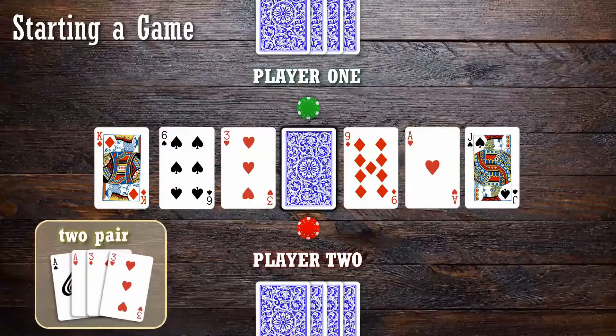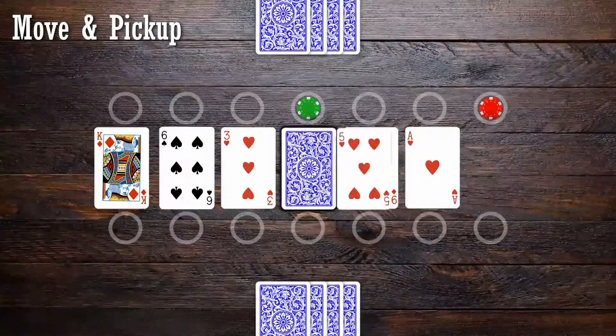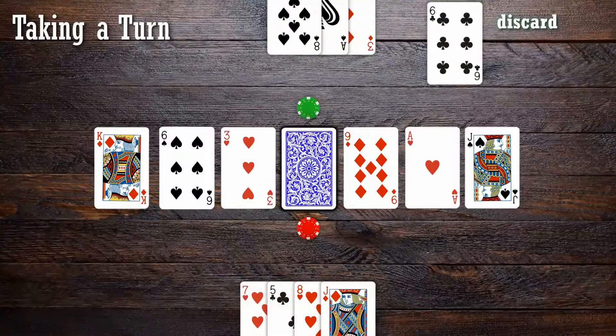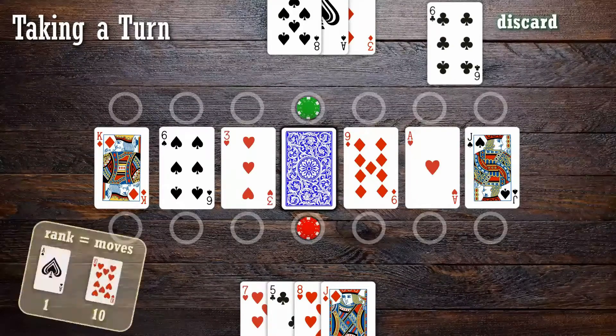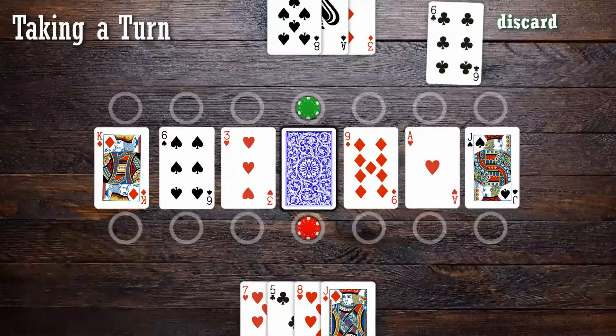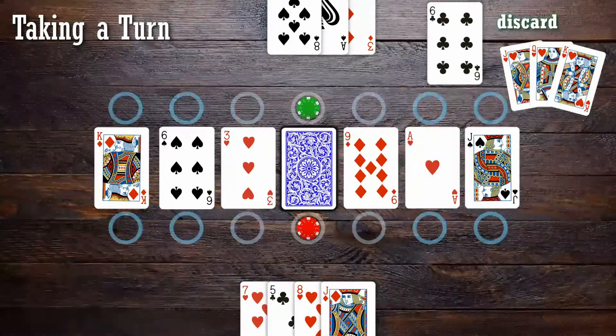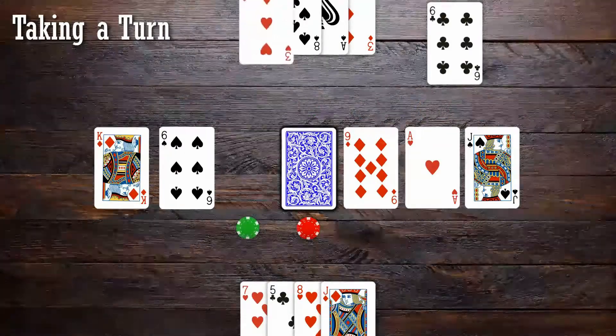You can use coins as your marker if you want, but essentially you have a hand of four cards that's dealt to you. Each turn you discard one card, and that allows your token to move that many number of spaces. Face cards can move to any space, and essentially the game goes on from there.